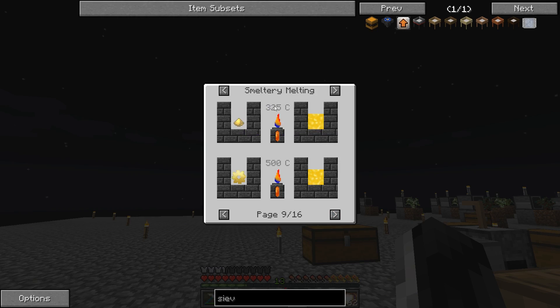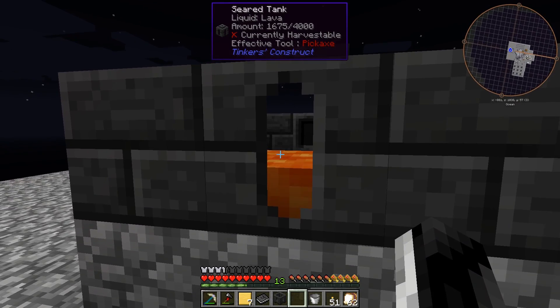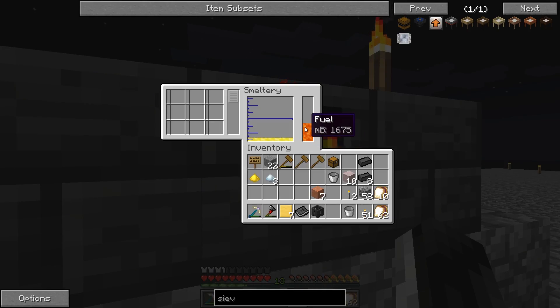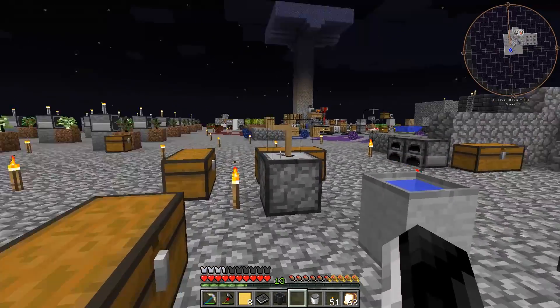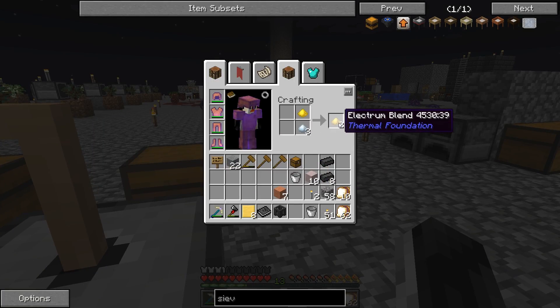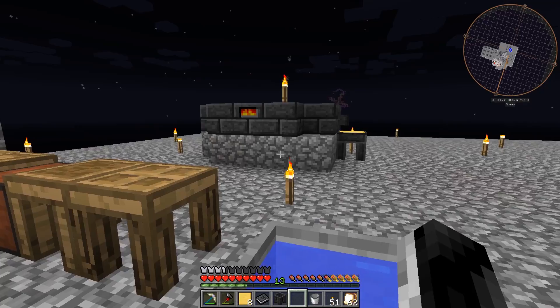It had to be 325 degrees Celsius to do that. How hot is lava? It doesn't tell me. Because I think - is it shapeless crafting? I forgot what it was. Electium blend - so you're telling me I could put that in here?